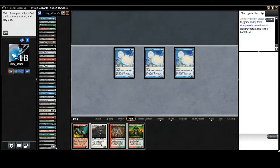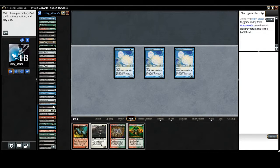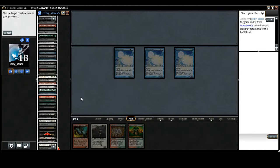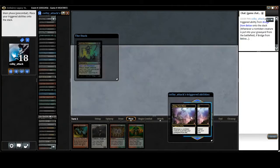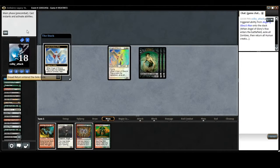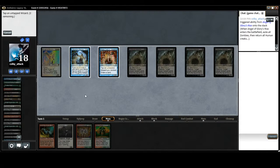Let me scroll through here — I probably missed it. We're looking for Dread Return. There's only one. So we cast that with Flashback. We're going to go ahead and target Angel of Glory's Rise. Sack our three Narcomoebas, get our Bridge from Below triggers — which are super slow. Angel of Glory's Rise comes in, exiles all zombies and brings back all humans. Then we tap and use this ability — tap and untap a Wizard you control. We don't have any cards in our deck, we tap Lab Maniac, and we win the game.